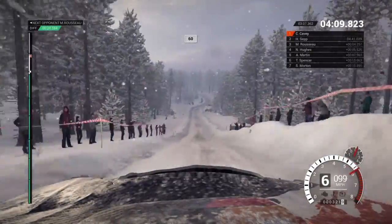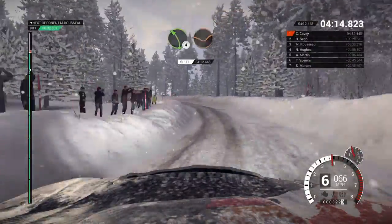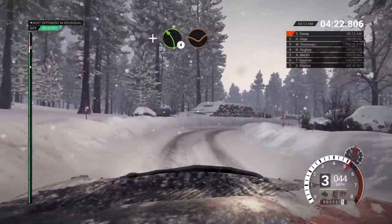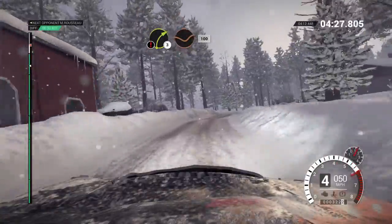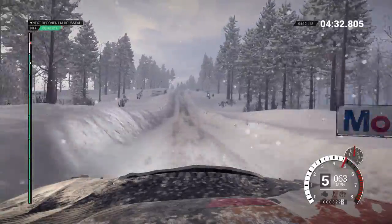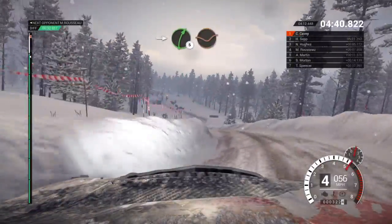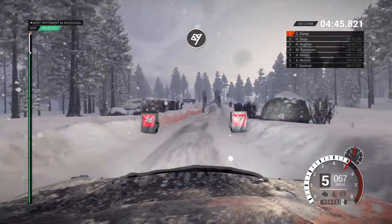60. Crest. 60. Right, 5, over bump. Left, 4, long, through dip. And left, 3, over bump. Right, 4, over bump. Right, 4. And left, 4, through dip. Caution. Right, 3, through dip, 100. Keep middle, over big jump, 60. Crest, crest, crest. Caution, keep left, over crest. Jump, left, 4. Into right, 5, through dip. Into left, 4, over crest, 150. Over finish, to stop.